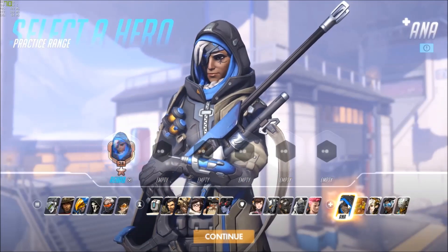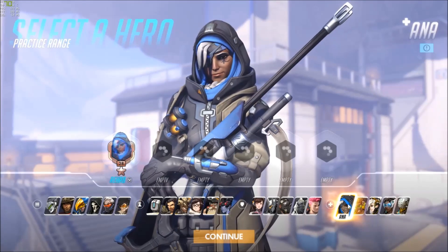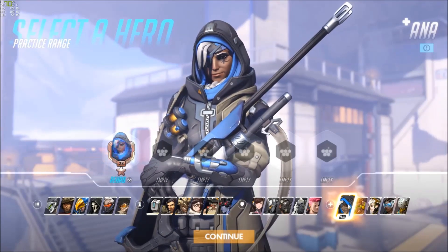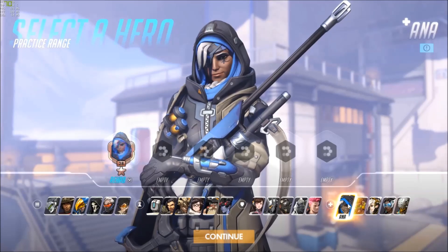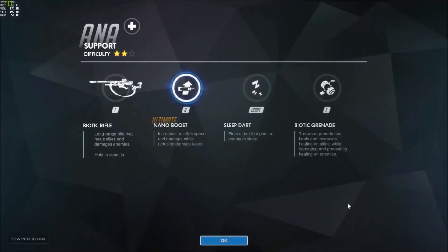What's up boys and girls, it's Zsplit and I'm bringing you the new Overwatch support hero Ana. She's a long-range sniper support who heals allies by shooting them. She deals damage too and has crowd control and healing denial. Her ultimate will make allies faster, stronger, and more durable.